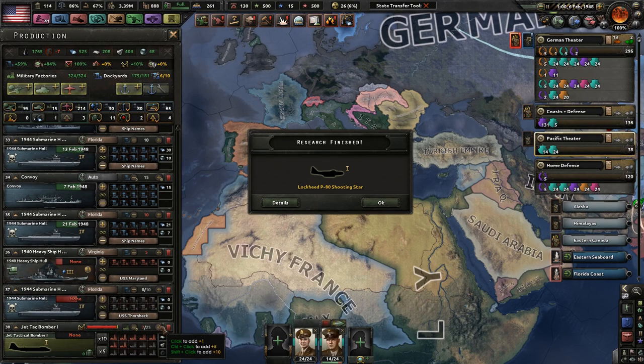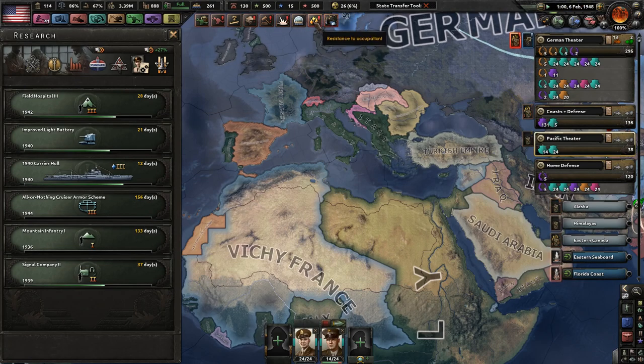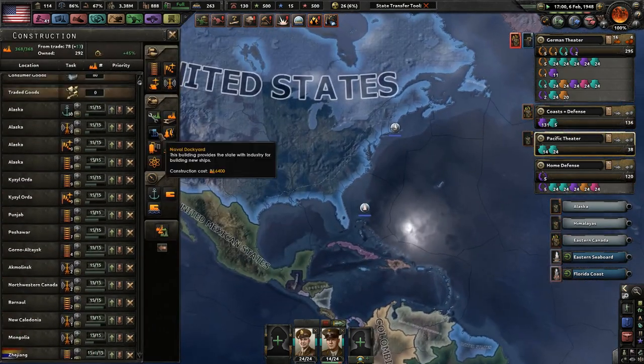We'll make these for the lulz, even though we can't really make any right now. Lock Key P80 Shooting Star — those both got done. We got some more stuff to do over here. Let's do that — good and dandy. Let's see — blow Panama Canal. Screw it, we'll add one more, a couple more dockyards here because we could use them.